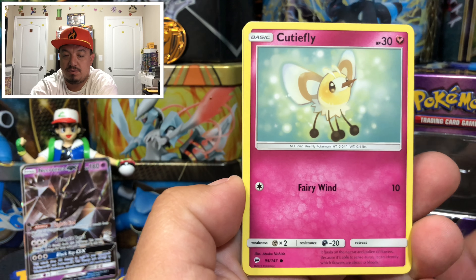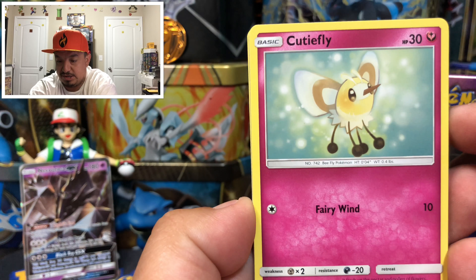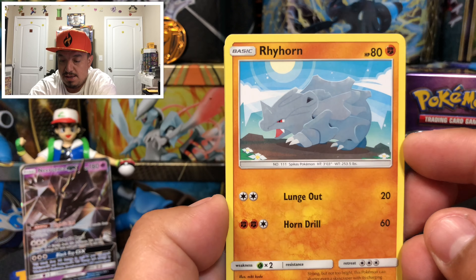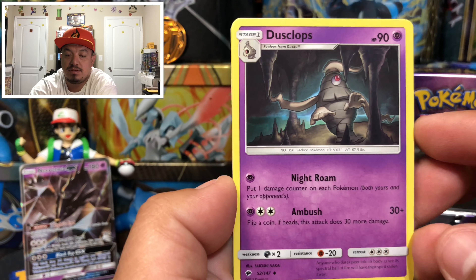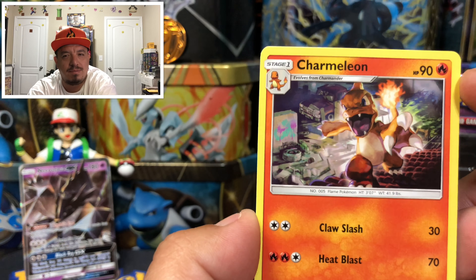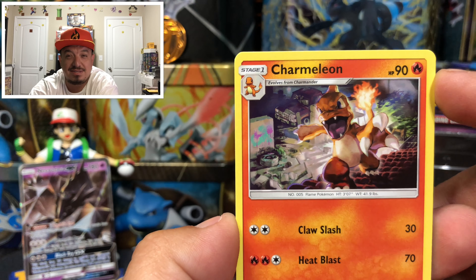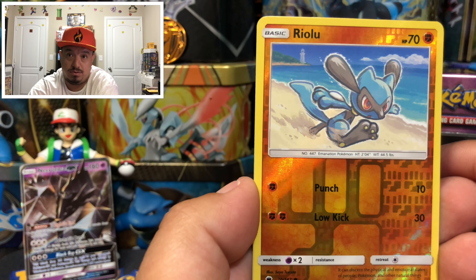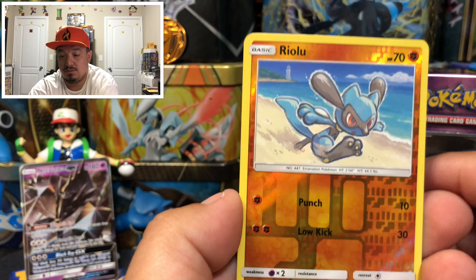We have a Dedenne right there looking cute, a Raiolu running on the beach — looks like he's running from that lighthouse. We have a Rhyhorn, a Lightning Energy, and a Dustclops acting all rebellious. Charmeleon — being a teenager Pokemon, always with some attitude. We have a Tormenting Spray trainer card, another Raiolu reverse holo running from that lighthouse. And we have a Turtonator as our rare non-holographic card.